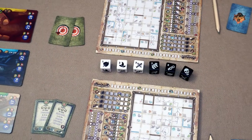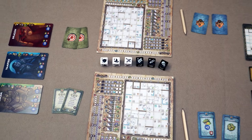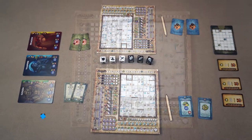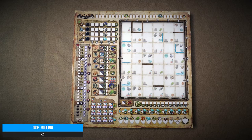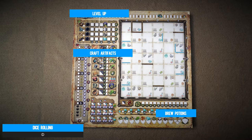Throughout all nine rounds of a game, you'll be rolling six black and white dice and writing on a randomly selected dungeon with its own backstory. Then selecting three of said dice each round to either level up one of the preset heroes, craft artifacts for passive and one-time effects, brew potions to keep you from death's door, and exploring the dungeon to progress.